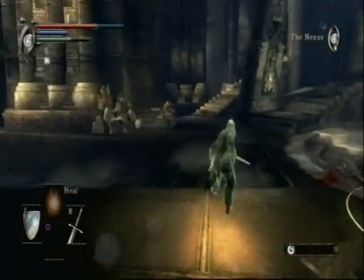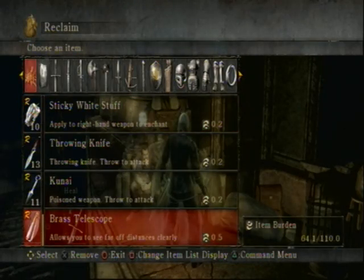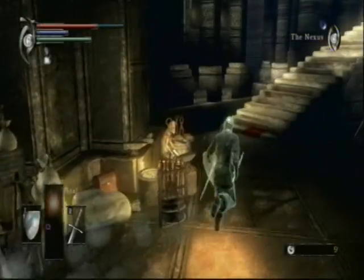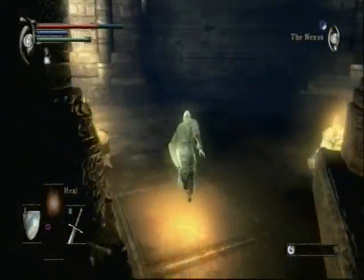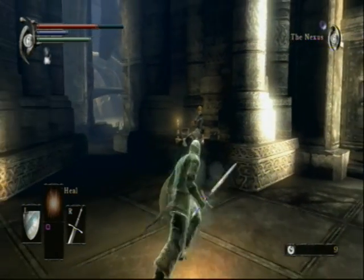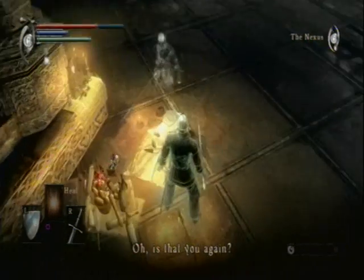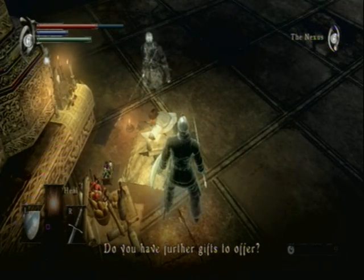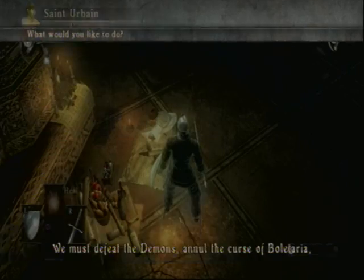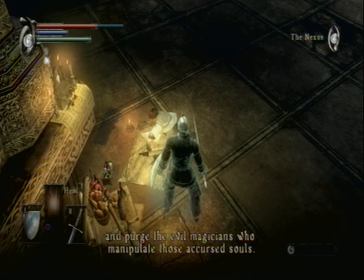I'm going to check what Saint Urbane has to offer us. I took all of my Demon Souls with me. She won't give us stuff now. Does it have to be above 20? Maybe it's 21. She says we must defeat the Demons, annul the curse of Boletaria, and purge the evil magicians who manipulate those accursed souls.